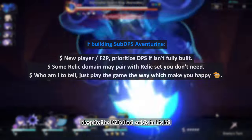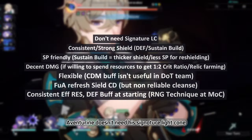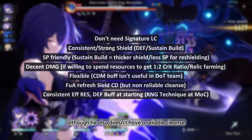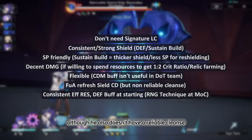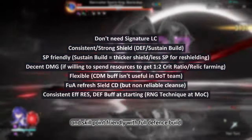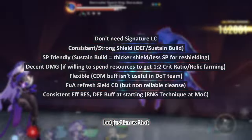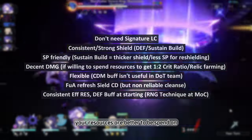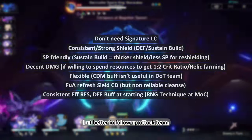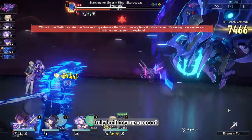Despite the RNG in his kit and gacha turn-based gameplay in general, Aventurin doesn't need his signature Light Cone to perform as a good solo sustain. Although he lacks a reliable cleanse, he has consistent shield duration, a strong shield, and is skill point-friendly with a full defense build. He also deals decent damage, but your resources are better spent on DPS units. Aventurin is flexible but performs best in follow-up attack teams.